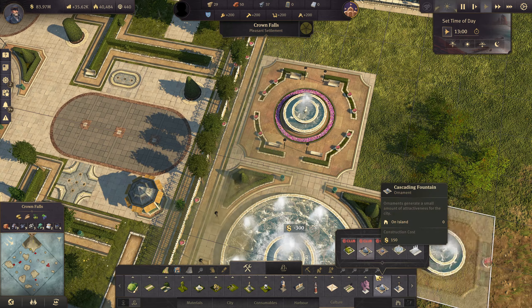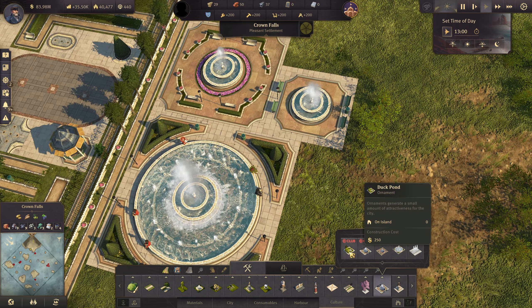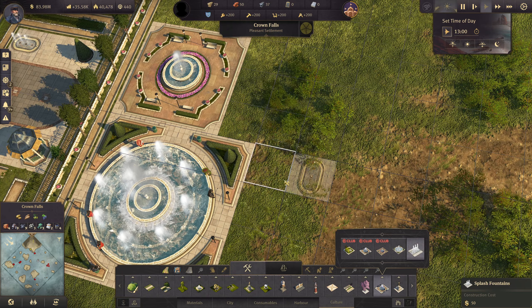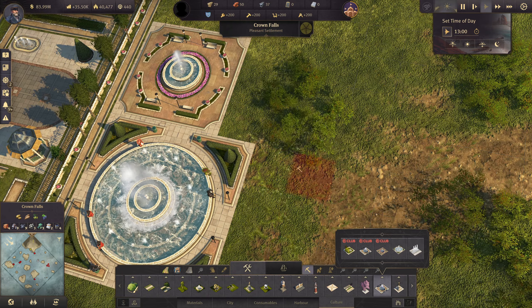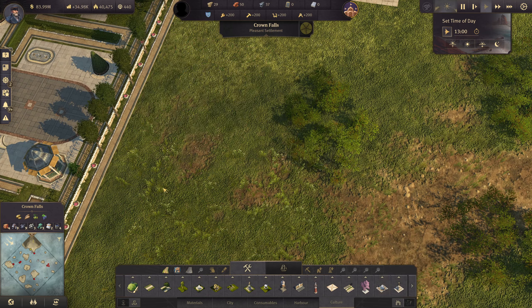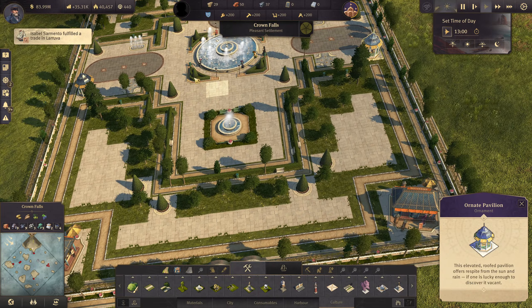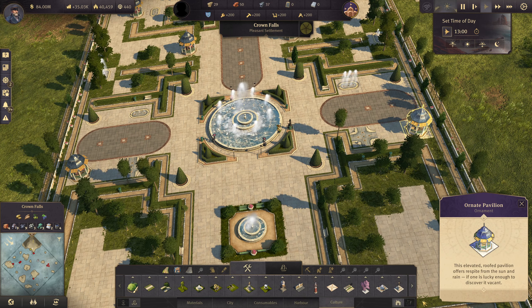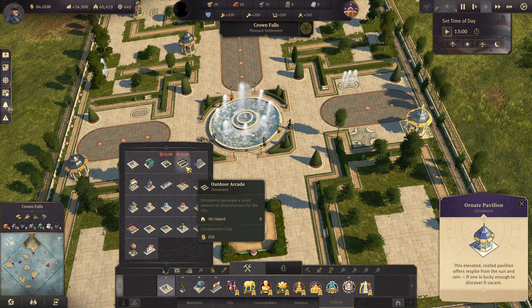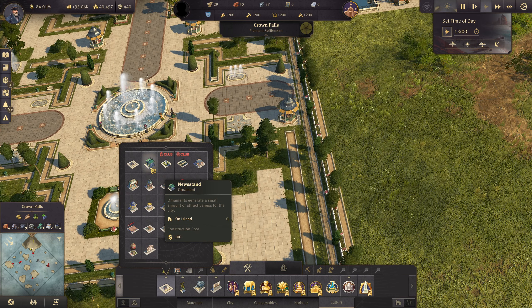This is the big fountain, this is the smaller one which takes four tiles, and we also have the duck pond. I couldn't find the small one so I took this one which takes one tile. These guys here are from the tourist DLC - this one is in here somewhere, yeah there it is. So these are mostly from the tourist DLC.